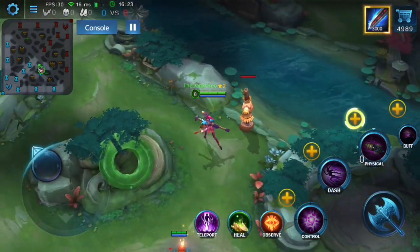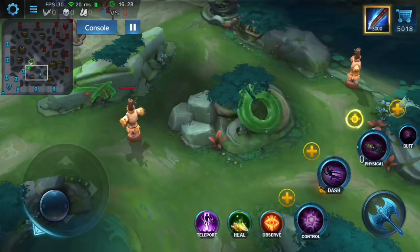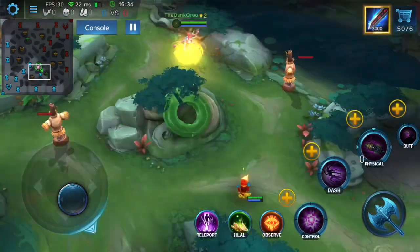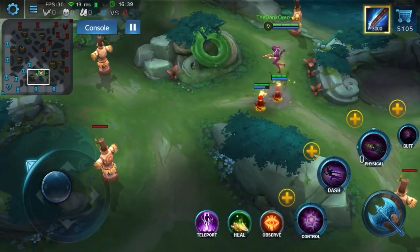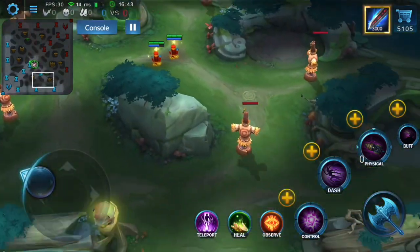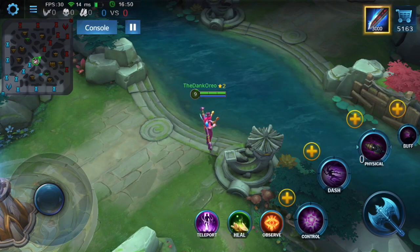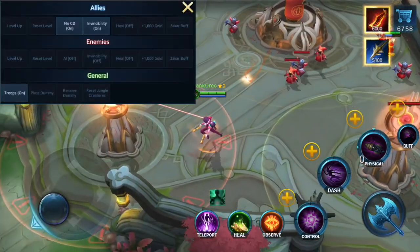This next ward spot is similar to the one shown in the enemy jungle, but this is what it looks like in your friendly jungle. Placing this ward in the new spot shows how much vision it gives across all areas. The before-and-after comparison shows you couldn't see the three exit target dummies until placing the ward in the correct central spot.